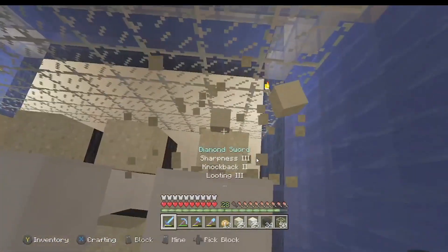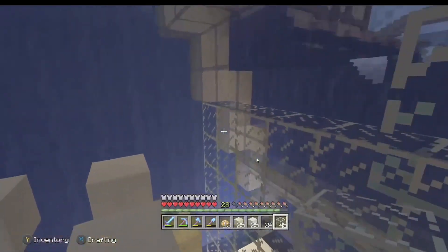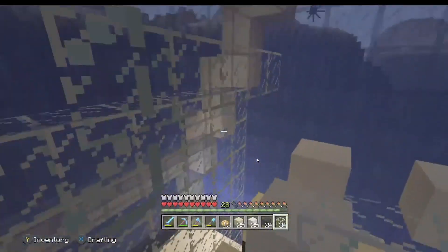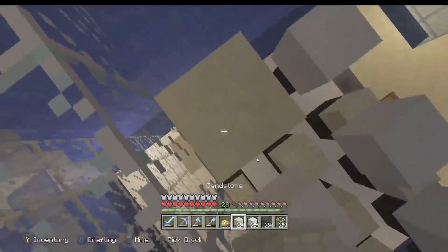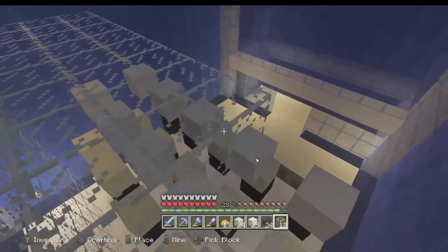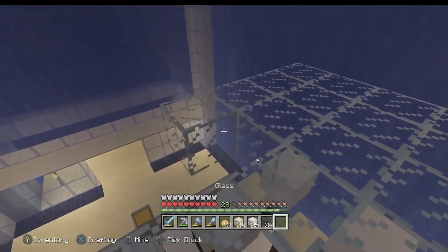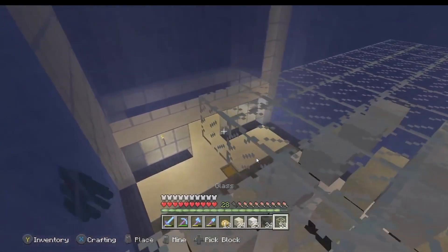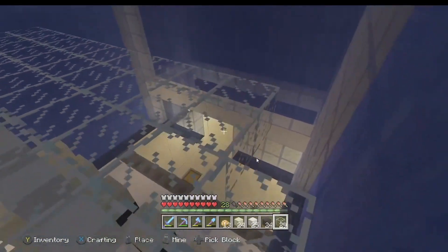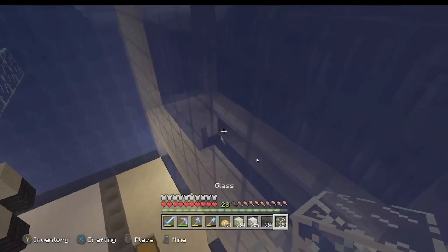I think it kind of suits it but it just doesn't fit the build — well it looks good on the inside a little bit, but you can just see straight through it and it doesn't really suit this type of build. So I might as well just build it out of normal glass. I'll eventually change all the blue stained glass to regular glass — which means I did waste quite a bit on blue, but I can always use blue glass in the future.